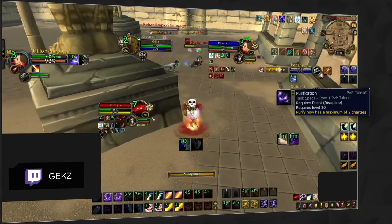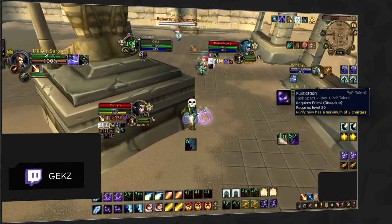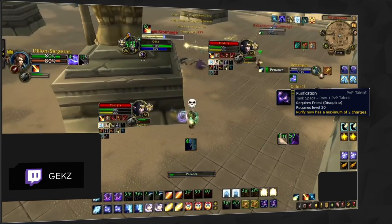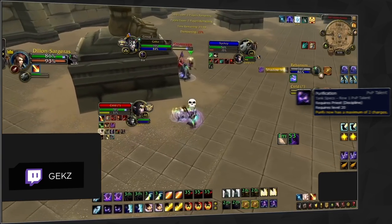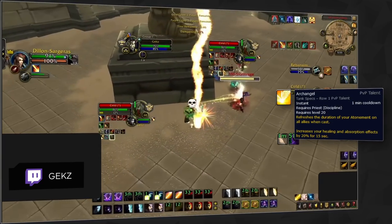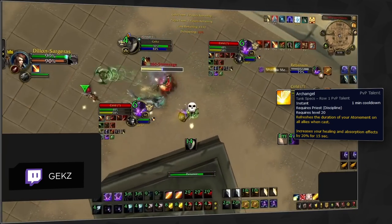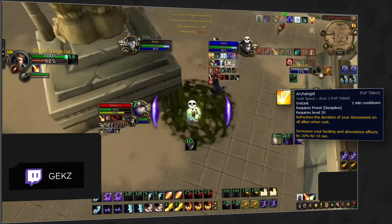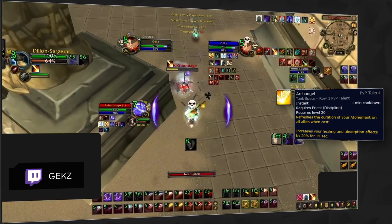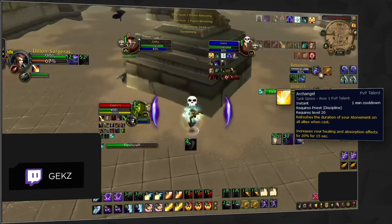Purification is one of your situational PvP talents, being a good option into many mage teams. Having an extra dispel helps deny polymorph spam from the enemy team, keeping your team more active during kill setups. Archangel is an often overlooked PvP talent that helps tremendously against teams with high sustained damage. It can be used as a recovery tool into teams like Warrior Shadow Priest, which do constant damage while occasionally using instant cast CC. It also refreshes the duration of your Atonement, giving you more mana efficiency overall.